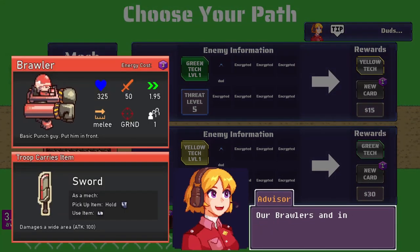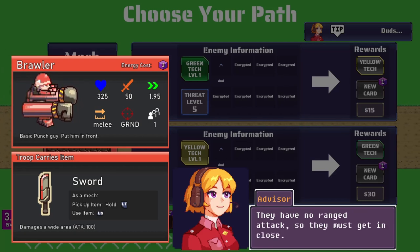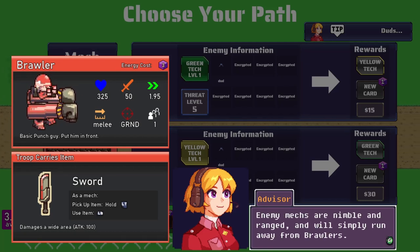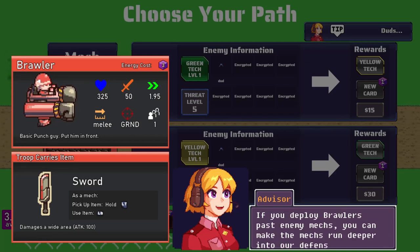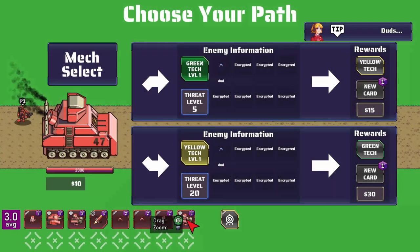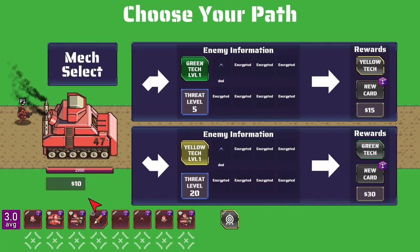More tips: brawlers and infantry are the meat and potatoes of the army. Brawlers are cheap and have good armor; place them in front with supporting troops behind. They have no ranged attack so they must get close. Enemy mechs are nimble and ranged and will run away from brawlers — but you can use this to your advantage: deploy brawlers past enemy mechs to make mechs run deeper into our defensive towers. As for duds, they're a last resort — older microbots that require more energy to deploy than newer ones and have no armor, so place them behind armored troops.